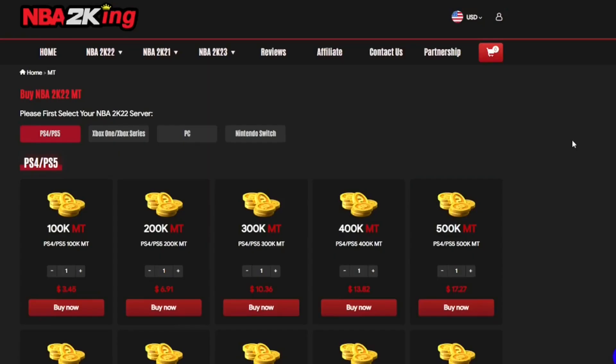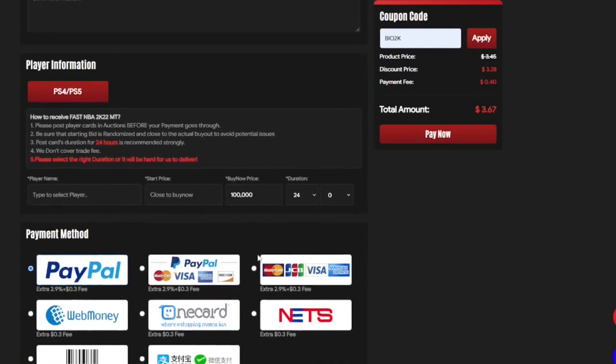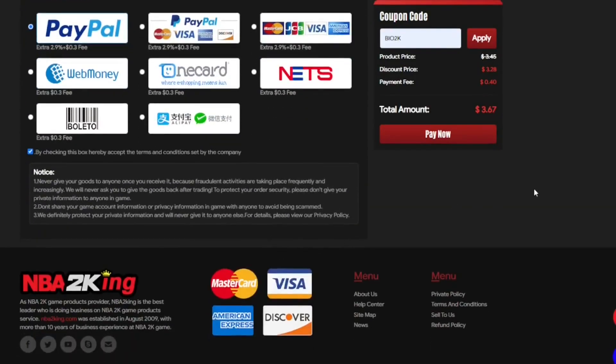If you're looking for cheap MT — whether it's on PlayStation, Xbox, PC, or Switch — go to NBA2Kking.com and they'll hook you up with the cheapest prices on the market. Click whatever option you want, go to your coupon code, and type in bio2k for a 5% discount. They actually walk you through exactly how to do this, so go hit them up now.